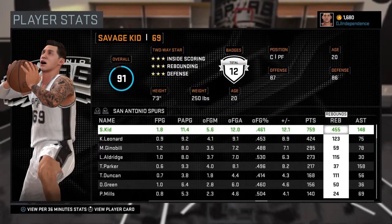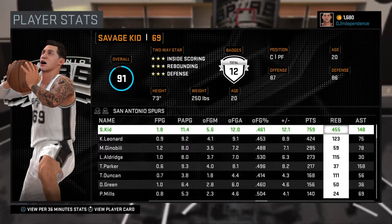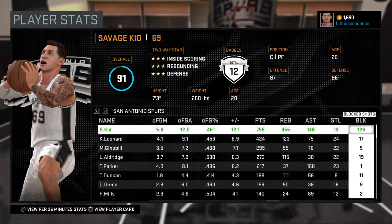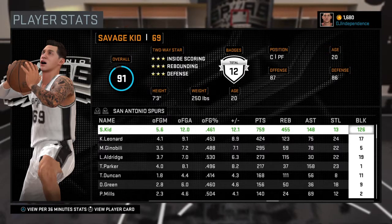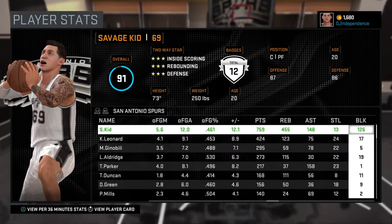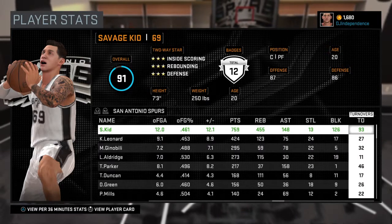I got defensive crasher at around 350 boards when you need 400, which was weird — I got it early. And then it took me like 110 blocks to get eraser even though it tells you that you only need 80, so I'm not sure what was going on there — it just took longer than it should have.